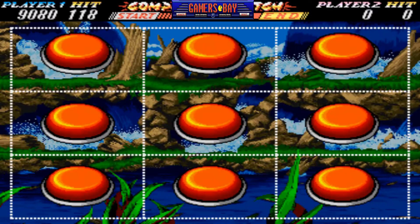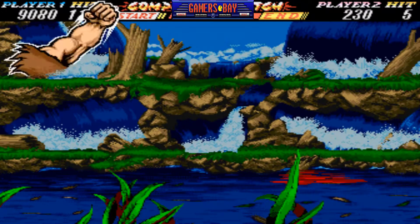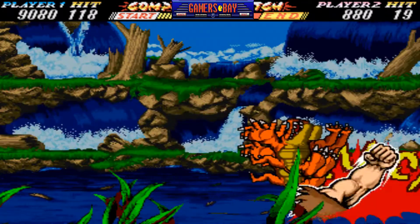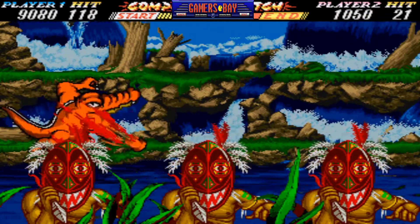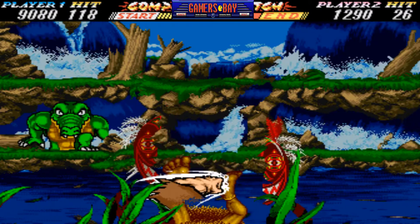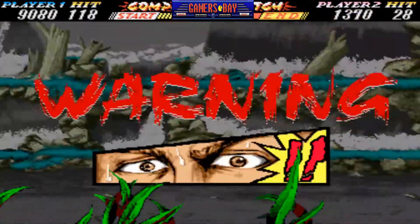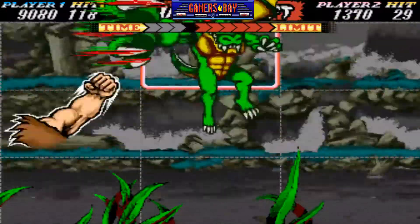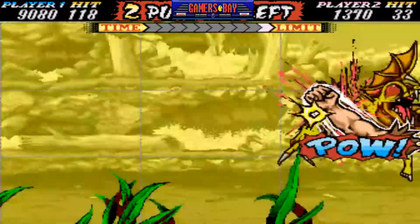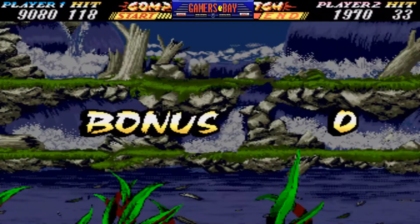I really like the cutscenes with the alligators and the crocodiles. Once we get on to the normal modes — and we're going to get into the hard stages too — the normal mode is not too bad, but it gets really, really busy with stuff on screen. Some of the end bosses get a little bit harder, but it's playable. The hard mode is just so ridiculous. There is so much stuff on the screen, even on normal mode — it's just impossible to hit everything.